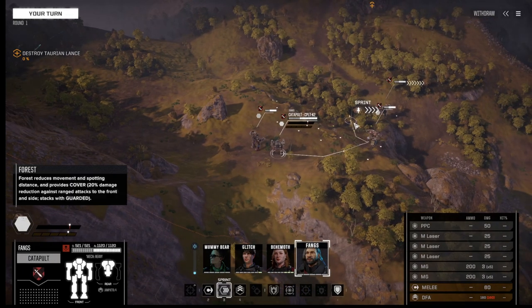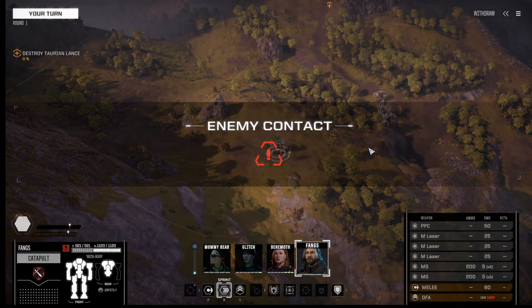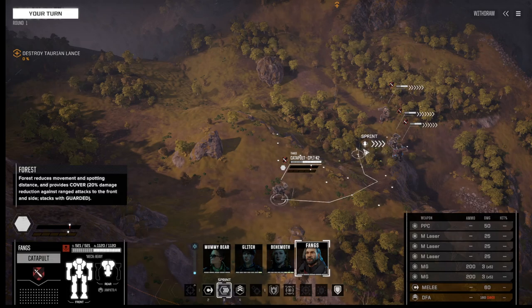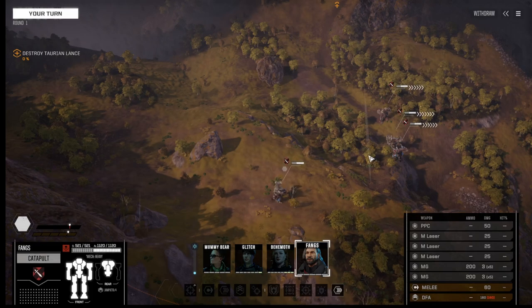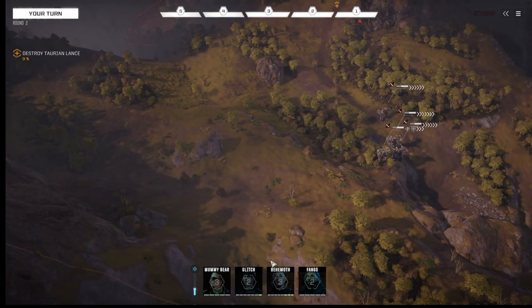Behemoth, you're gonna sprint a little bit ahead. We got enemy contact — a 25-ton mech up there somewhere. That means I definitely want to sprint into the woods because I'm going to be in contact already. Got a Leopard on radar and it looks like it's making a drop — I'll mark the LZ for you. That's the bad guys over there. Torians?